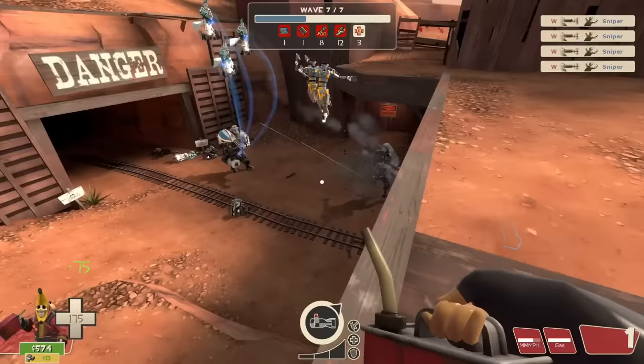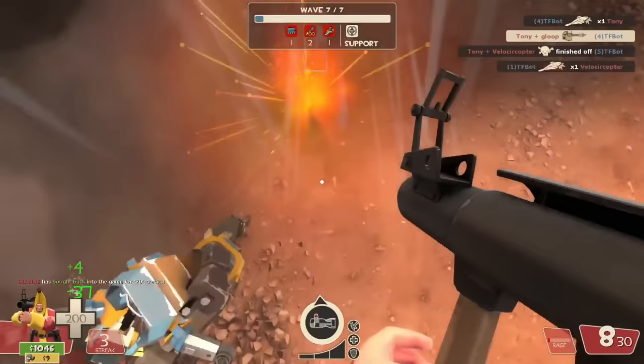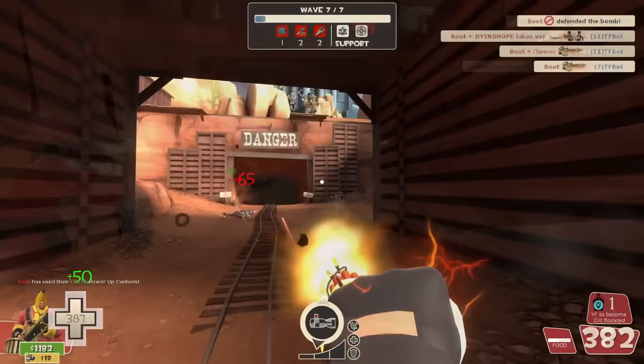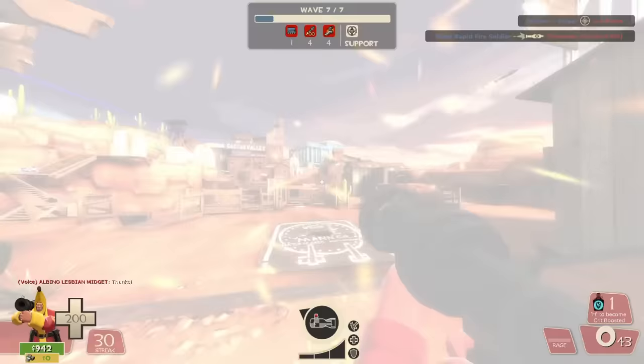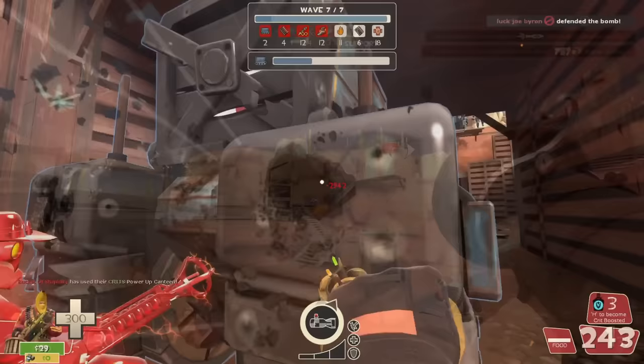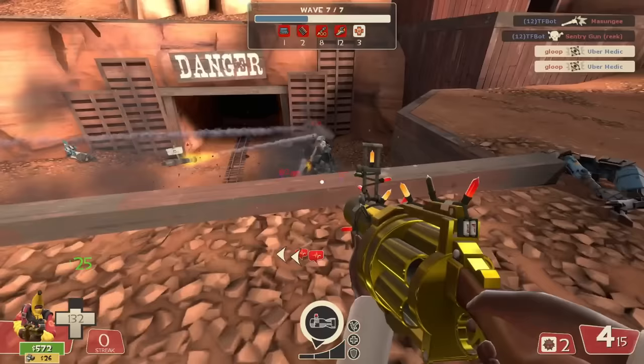When all the giant heavies are dead, this is when the super scouts will begin to spawn — again, in pairs of two. Everyone on your team should be focusing on them first and foremost. Ignore anything else on your screen that might be shooting at you — the scouts are your highest priority by far. If one manages to slip by your team for even half a second, pop an emergency crit canteen and cut their sprint time in half. If they're rapidly approaching spawn, use the aforementioned two-way teleporter to meet them at the hatch. There are a couple of tanks and a few smallbots here and there, but they're mostly self-explanatory. Just make sure the medics aren't shot at, focus the super scouts whenever they show up, and you should be set for an easy victory.